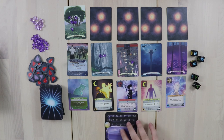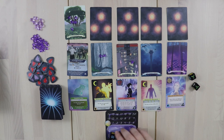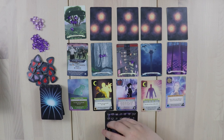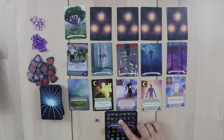Once your dice are rolled, you use your crystal to choose how to deploy them. You might take all three dream magic dice and place them in your focus area. When you focus, you can place multiple dice with the same face, or one type of magic die with finesse hands, to generate energy. With three dice of the same type, I generate three energy. You can also put a pair of dice into the gather section to gain a mana crystal. Mana crystals are like energy that lasts from turn to turn — at the end of a turn you lose all your energy, but you keep your mana, making it a long-term energy source.